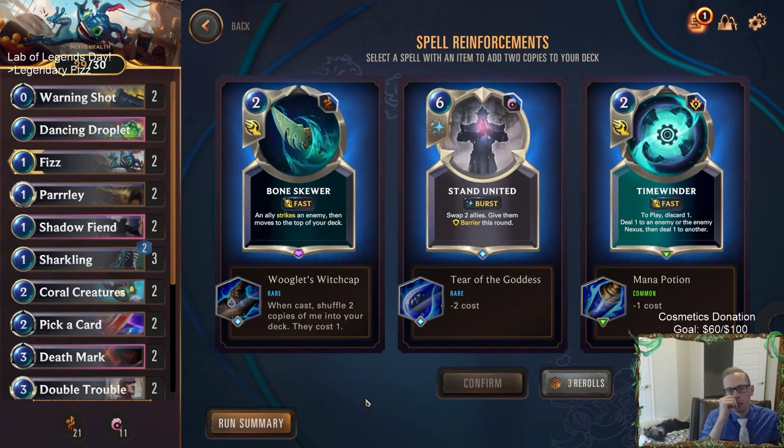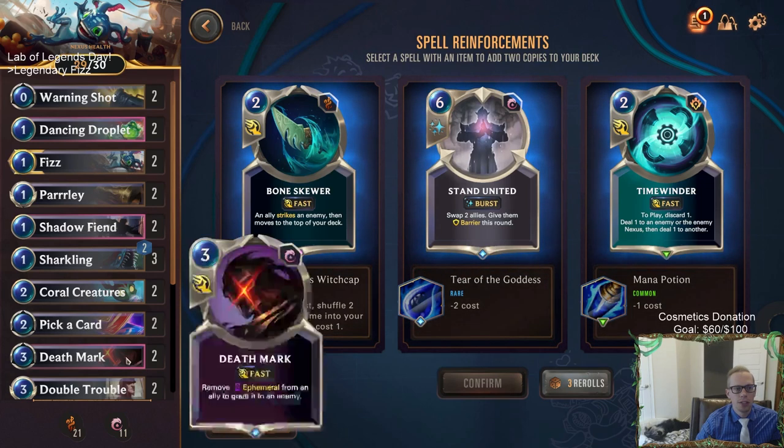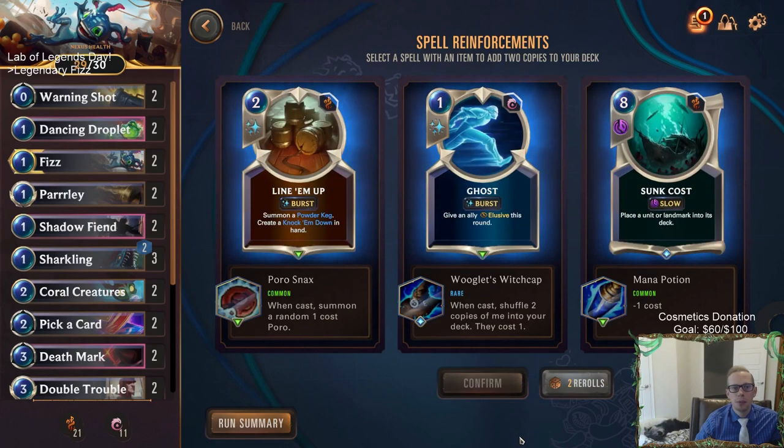We could re-roll but we'll just get random spells that could be pretty bad. I don't love re-rolling on the spell reinforcements because I've had bad spells re-rolled into bad spells again - there are a lot of bad spells in the game. I like re-rolling more on your powers or whenever it's the cards in your deck where it chooses random powers. Chat says roll though - fine, I'll go with chat and re-roll one. See, this is why I don't like using re-rolls on these. I'll just take Stand United.